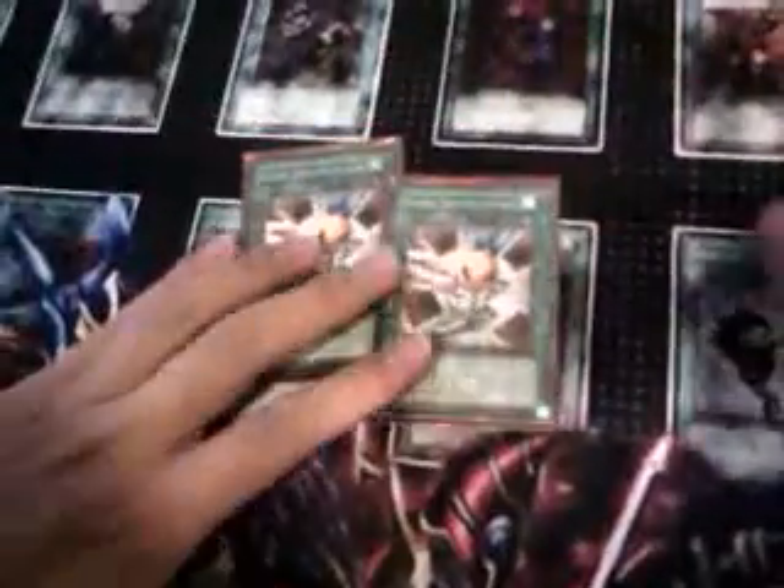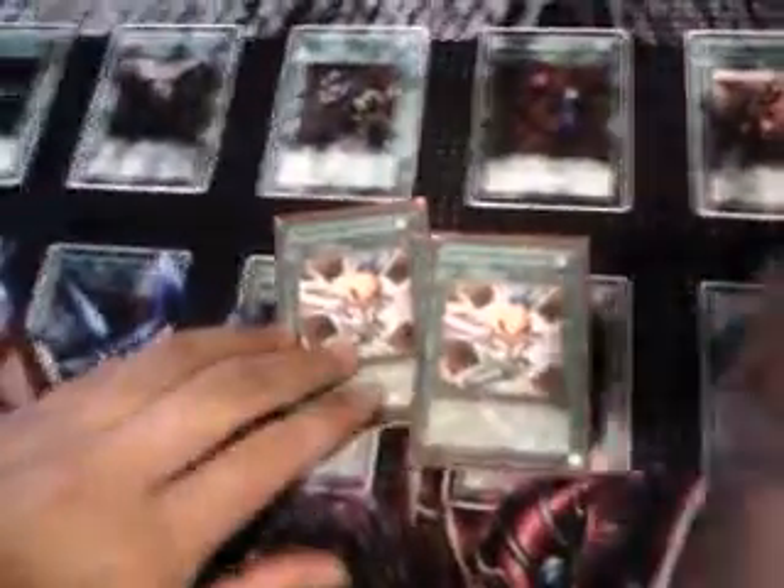Two Feather the Phoenix to put cards back on top so you can draw into them with your Morphing Jar or your Upstart. Two Hand Destruction dumps your AD Changers and lets you draw, and lets your opponent draw too, so you can deck them out faster. Two Magical Stone Excavation recycles your books and dumps your AD Changers as well, along with other cards you don't need.